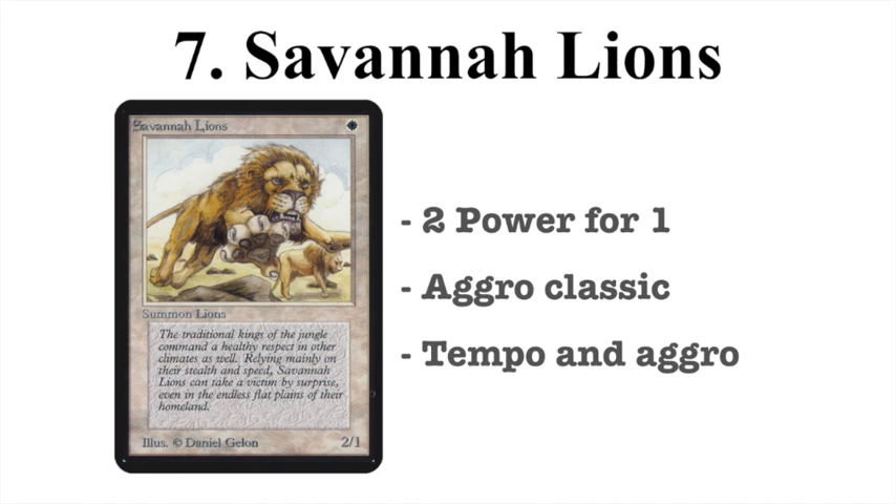Number 7, we have the Savannah Lion — and I believe it's the only vanilla creature in this list. It's 1 white mana for a 2/1, so you're paying 1 mana and getting 2 power, which is extremely powerful in old school. It's an aggro classic — you see it in every aggressive deck that features white. It's also playable in tempo decks. It's one of those creatures you keep seeing on top lists, like in the Alban Lauter decks. It's so easy to do multiple things in a turn when it only costs 1 white. Draw it early and it's instant aggression; draw it late game and you can still combine it with other spells.